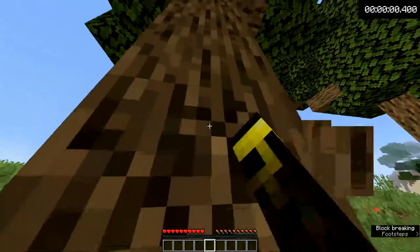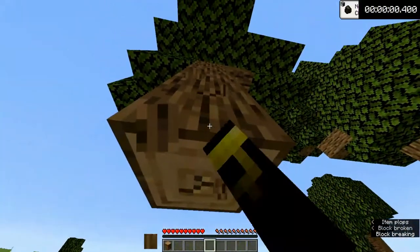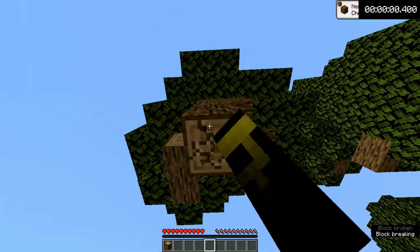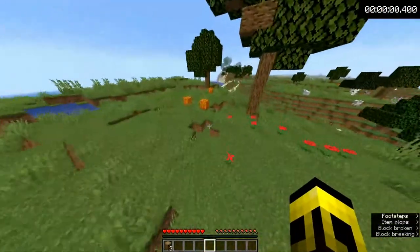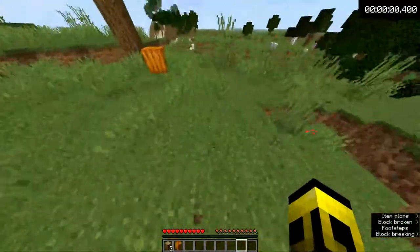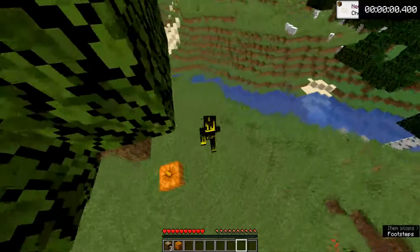As soon as I spawn, very lucky spawn, I see the jack-o'-lanterns. I decide I need to get the tree first. You only need three logs, because all you need is a wooden pickaxe and extra sticks. Get the pumpkin, and now I need to look for a cave because I need shears and torches.